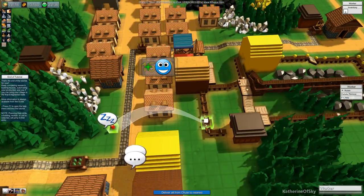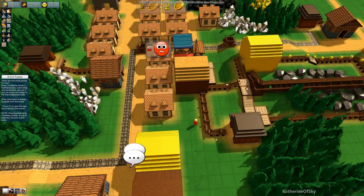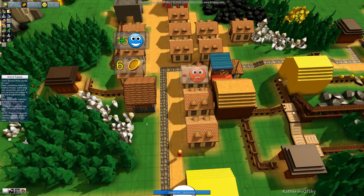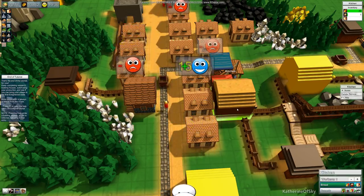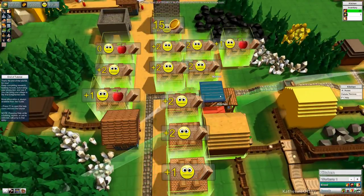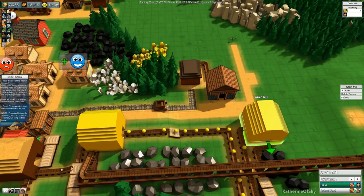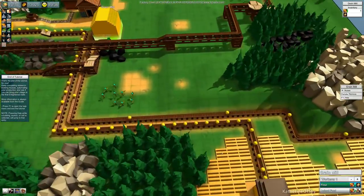Somebody asked if I could take a worker and take stuff off of a conveyor line — so we're going to try it. Yeah, you can. We now know the answer to that question. I just want this to be supplemental because I want the kitchen to be absolutely full. We cannot have people starving. There are people now hungry. They need three wheat per thing, and this grain line is all the way backed up.